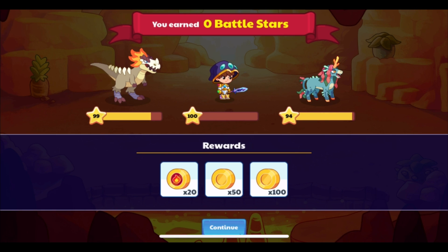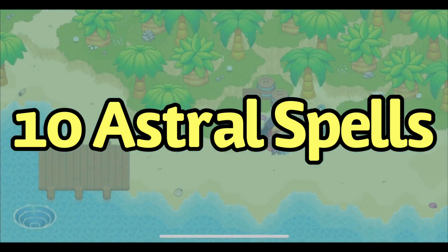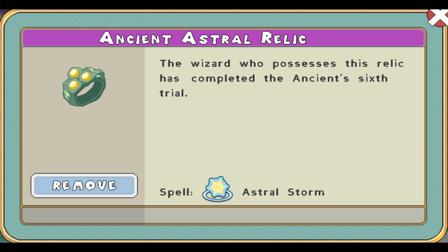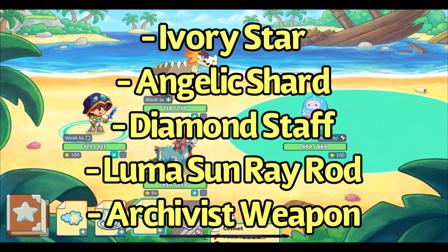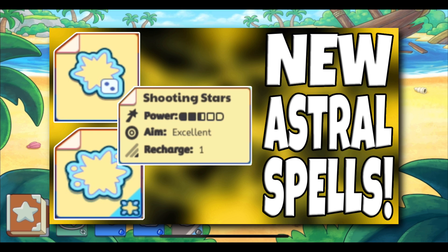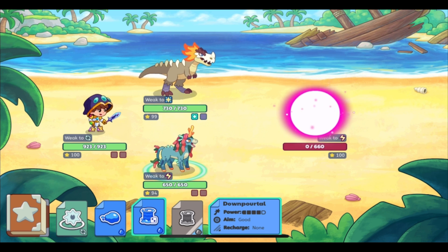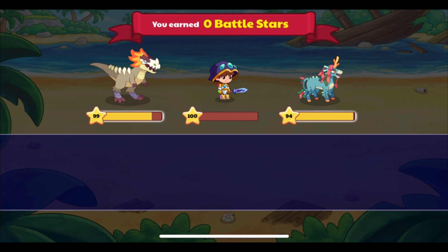As of the time I'm recording this, there are 10 astral spells in the game. One can be cast by the wizard — Starbit — one can be cast by the Ancient Astral Relic, and the other eight can only be cast by certain wands at the moment. For more information on these astral spells, please check out my recent video covering all of the new astral spells added to the game. Currently, the only two astral pets in the game — Luma and Luma Knight — cannot cast any astral spells, though that may change in the future.